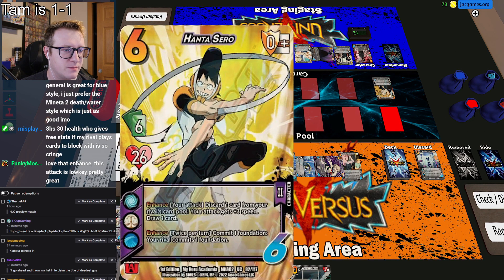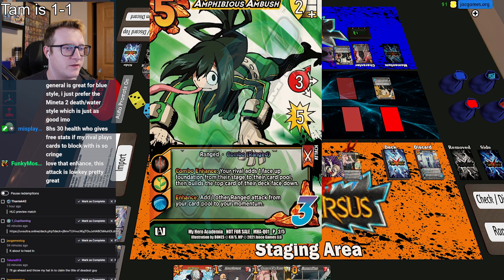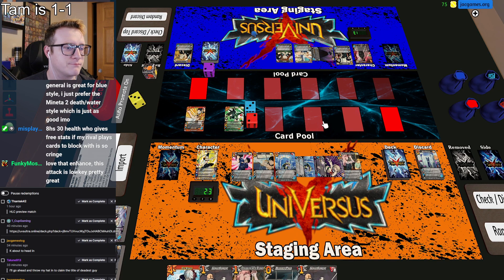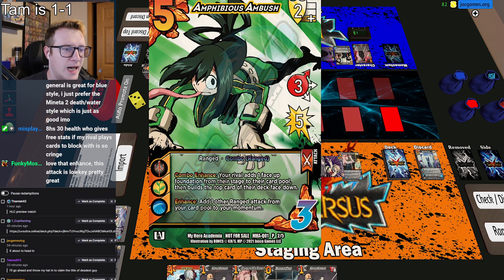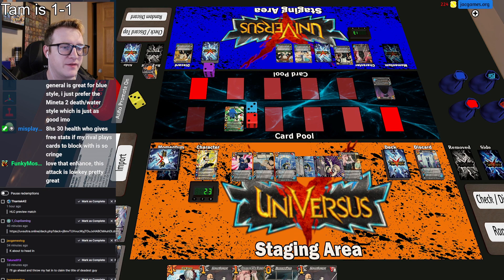My first enhance is going to come in with plus two damage. Let's use Sero. I'm going to kick this from your card pool, give it three speed, and I'll draw a card. Sure. Pass. I will combo - you get to add a face-up foundation from your stage to your card pool, and then build the top card of your deck face down. All right. Click it and make it quick. Incredible. Pass. I'm going to add this card to my momentum with its ability.